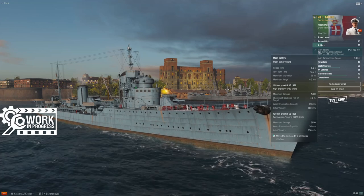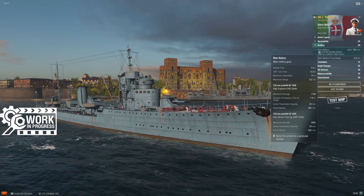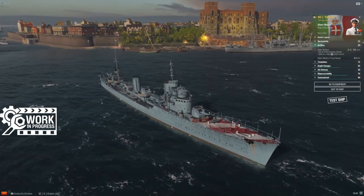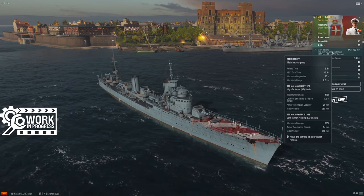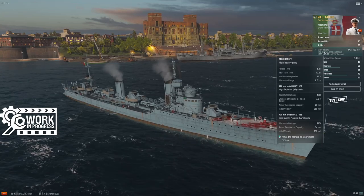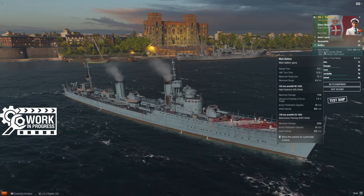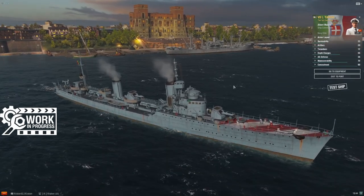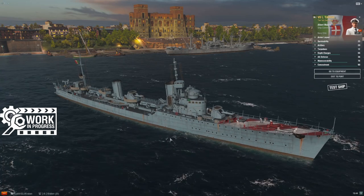But you won't get to do that often, because it requires taking extreme risks that may not be survivable. For a ship meant to be a cap contester, I don't think Luca Tarigo is suited for it early in the game. Play her almost like a heavy cruiser: push up at half or three-quarter speed early, let the game settle, figure out where the opposing destroyers are, then decide where to be. Committing too quickly will get you killed — she just doesn't have the health pool to maximize her guns the way the line is supposed to work.